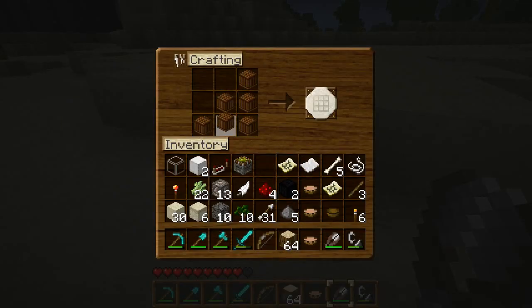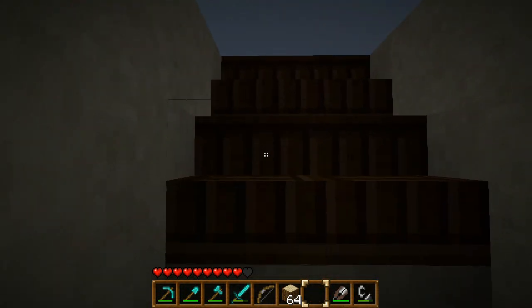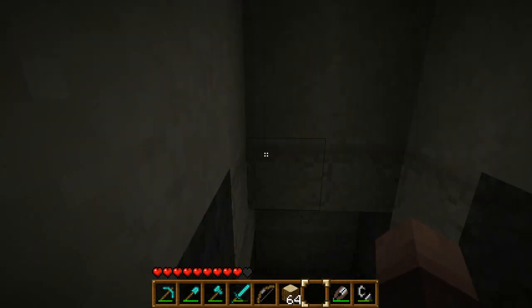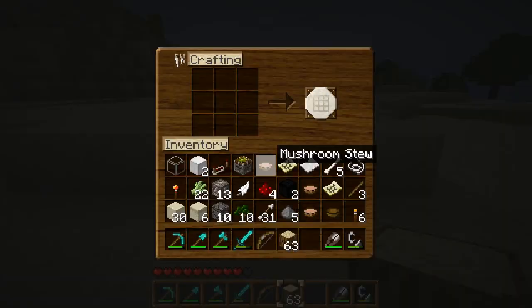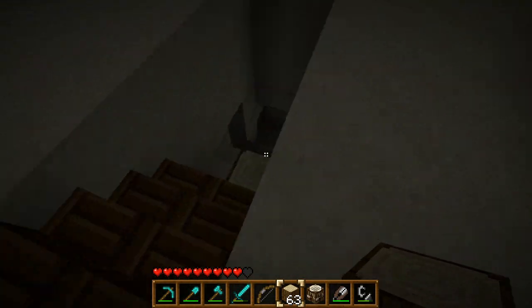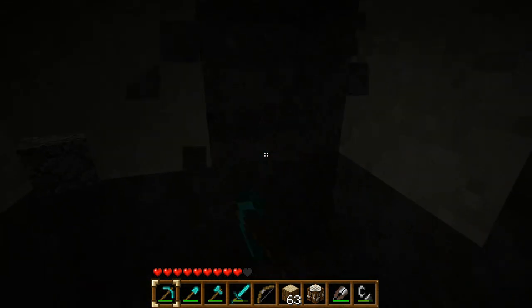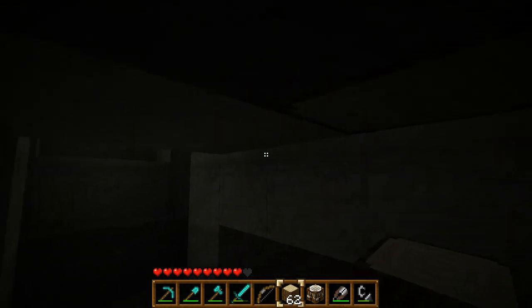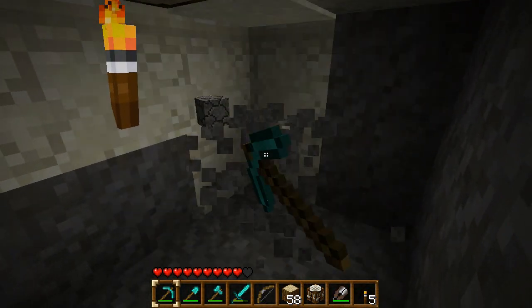Let's make some stairs. There we go — let's plop them down here. We need more. But first and foremost, we need a bed, because it's getting dark. So let's take this thing. Oh, come on now — it's getting darker. Let's chop ourselves in here. I'll just put this here for now. It'll be fine — not to worry.